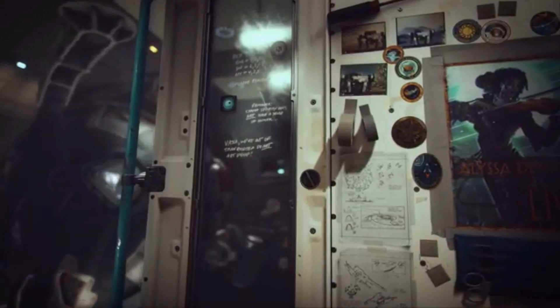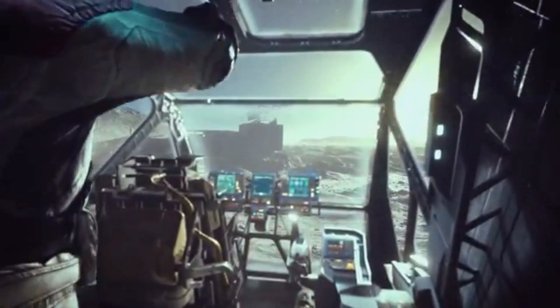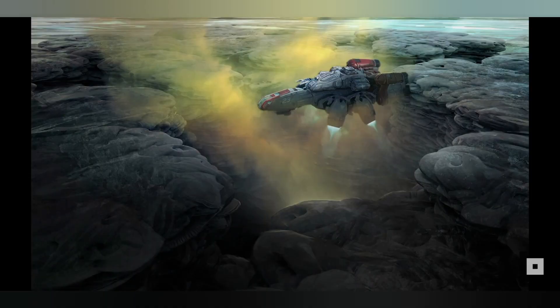So yesterday, Bethesda released a new Into the Starfield video talking about music and the score of the game, but they did release a few new pieces of concept art, so let's take a look and break it down. Firstly we do see this image here which we've actually already seen before — it's very clearly a spaceship hovering over some kind of crater. A few people in the Bethesda community believe this is an indication of manual spaceflight, but I don't really see how it is, so let's move on.